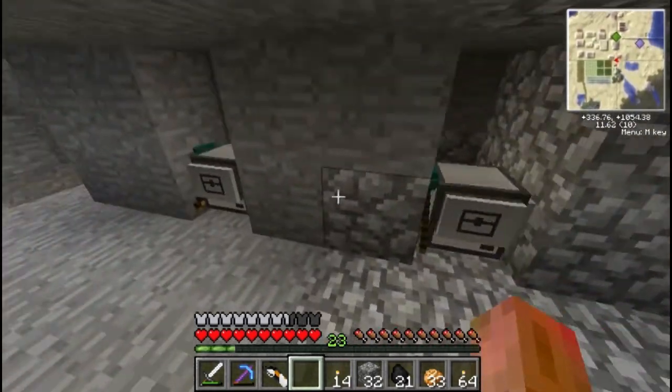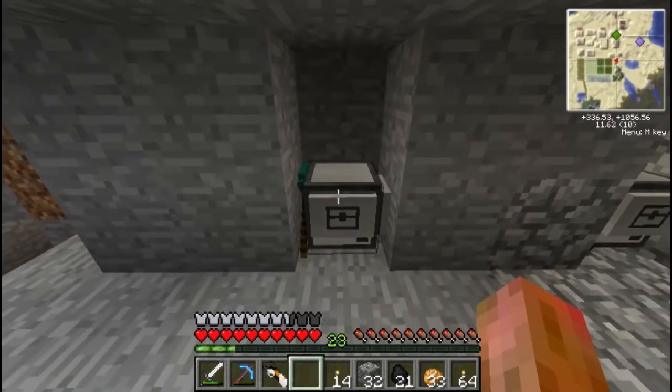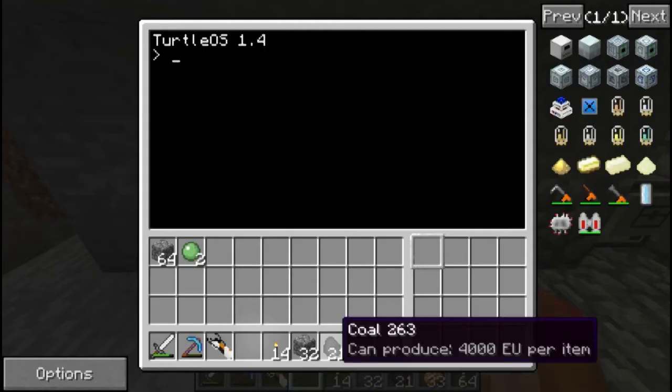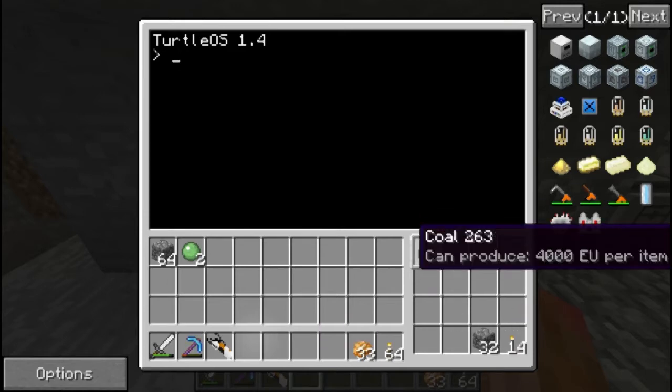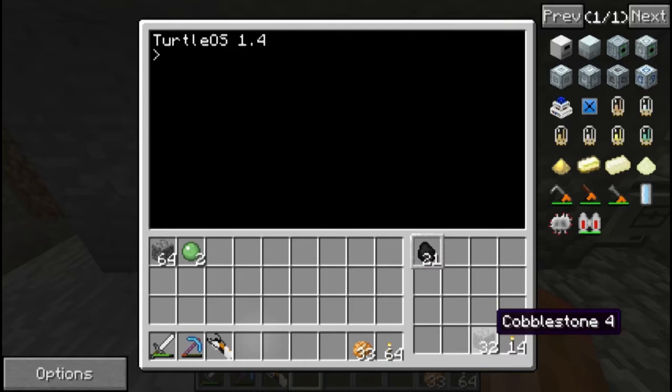I've set up three turtles here and I'll show you how to set it up so they will mine all the stuff you would ever want. It's the same setup as last time: coal in the first slot, or any fuel that can produce EU, cobblestone or whatever stone you want to use for the bridges over ravines, lava and water, and then torches in the last slot.